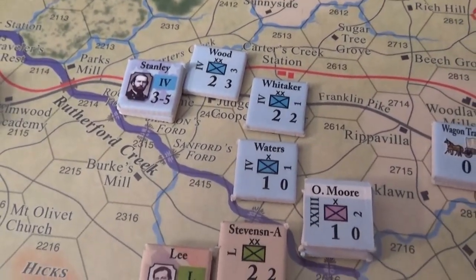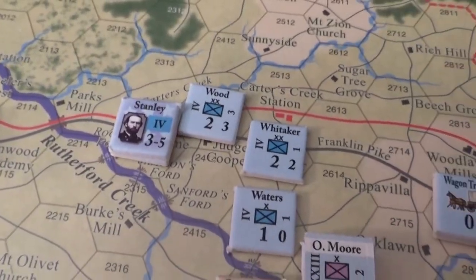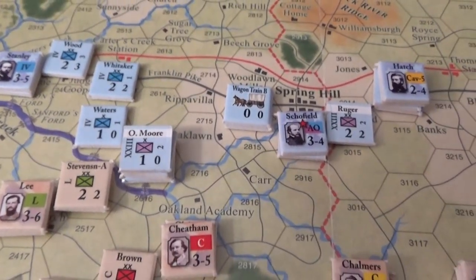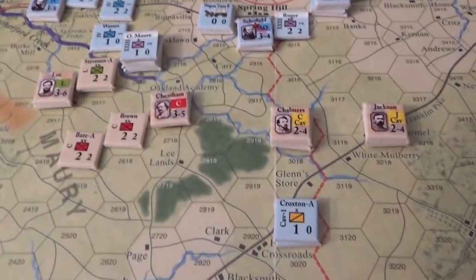Stanley got 4th Corps across Rutherford Creek on Franklin Pike, so they're in a good spot now. The two Union Cavalry brigades are kind of stuck back here because down here you have Forrest with Buford's Cavalry Division. Not sure what we're gonna do with him yet — we might go down to Murfreesboro to do some raiding, maybe destroy some railroad stations like Smyrna, Laverne, or Antioch, since you get victory points if you burn those railroad stations.